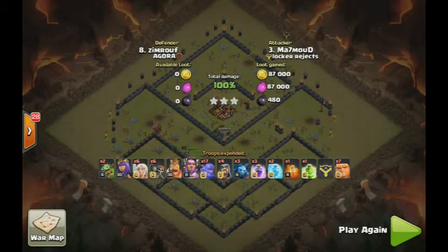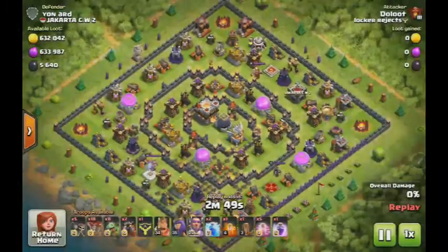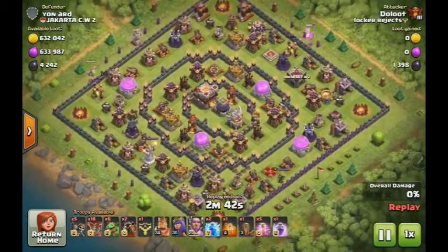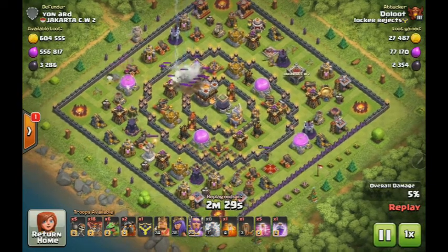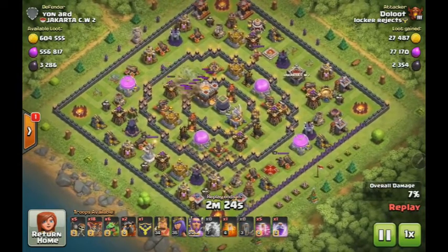Three star. Then we move on to Duluth's attack — one of the best he's had in a while. He releases a dragon up towards the top, I think just making sure there wasn't anything in the clan castle. Since there wasn't, he goes to funnel both corners down at the bottom after using a lightning spell to take out the air defense.